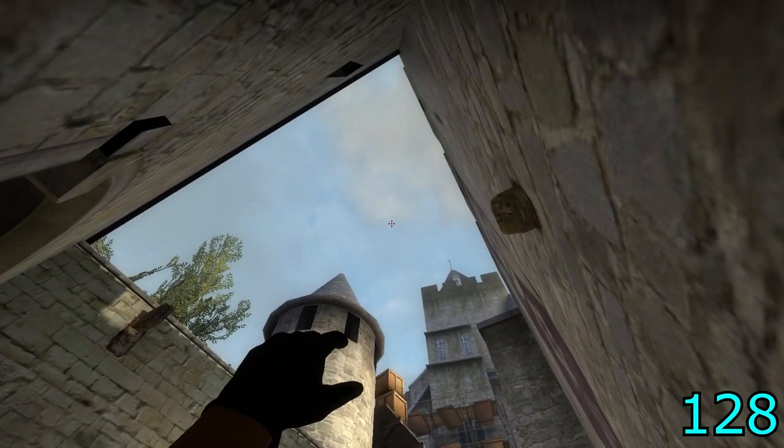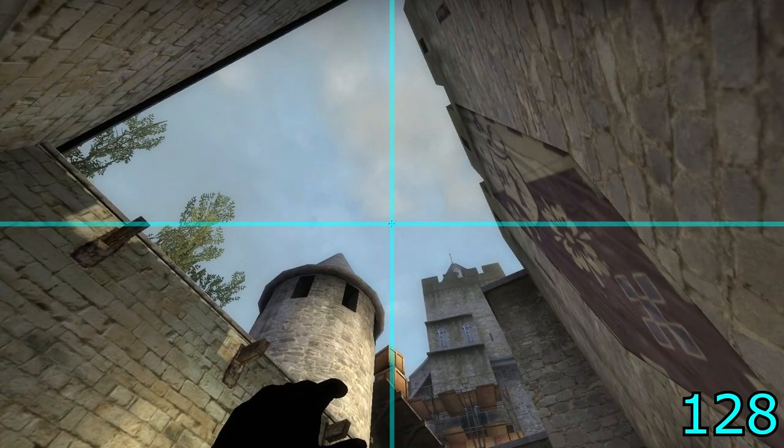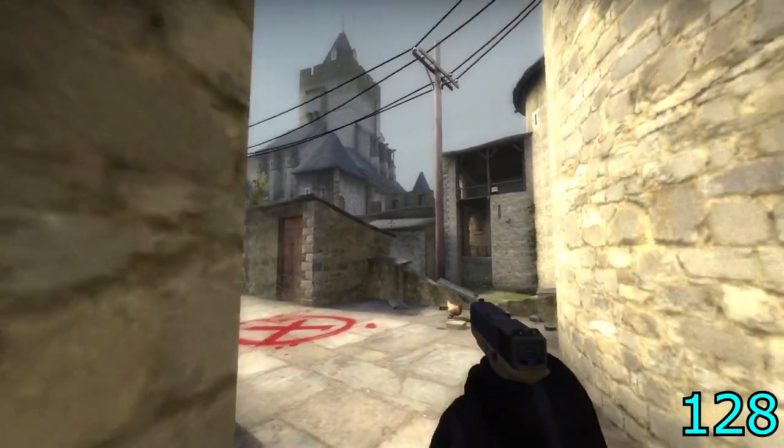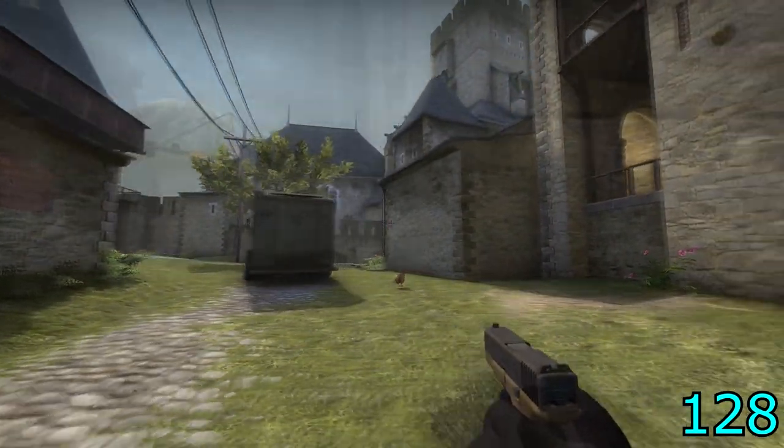To flash A site, align in the garden at the corner of the walls. Aim at the left corner of the bottom crate and the middle of the light on the wall. Run forwards until the crosshair horizontally aligns with the bottom of the shield in the banner on the wall, jump and throw. This will flash A platform, the barrels on A site, and CT spawn.